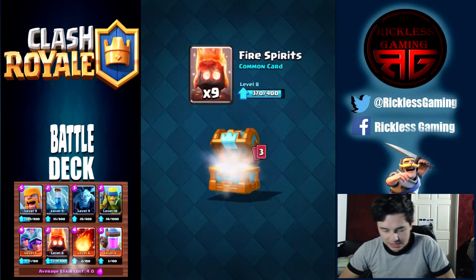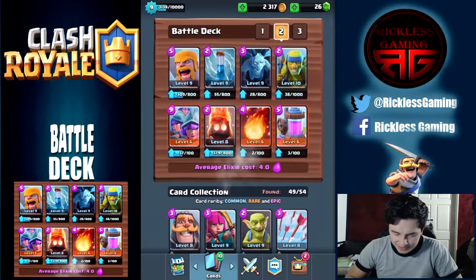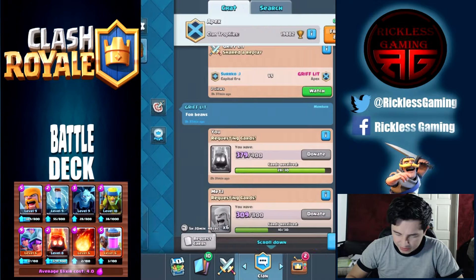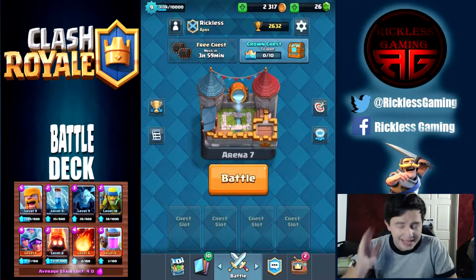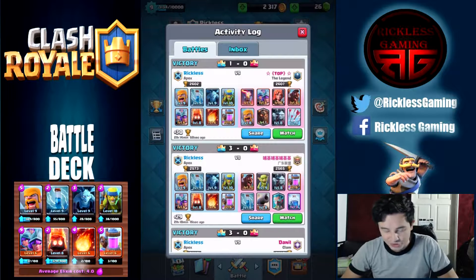Got a decent amount of gold. How many fire spirits did I get? I really want to make them level nine. If I request one more time with fire spirits, I should be able to upgrade. This is probably the deck I'm gonna use for pushing to legendaries.